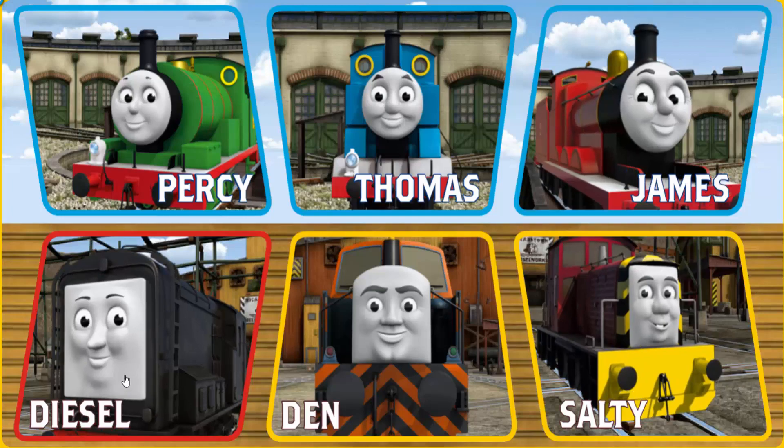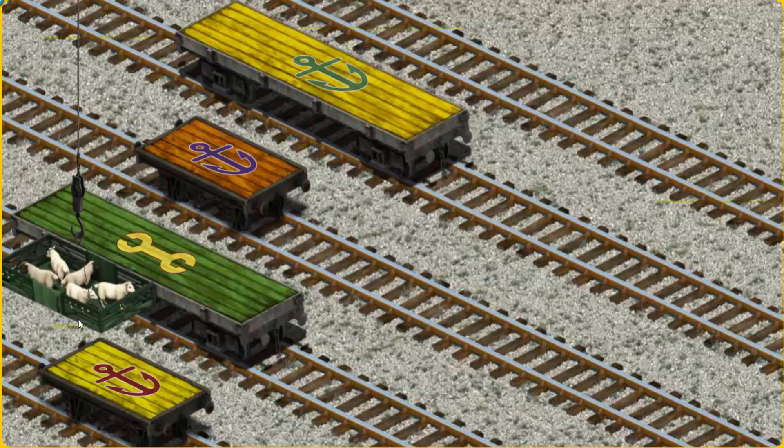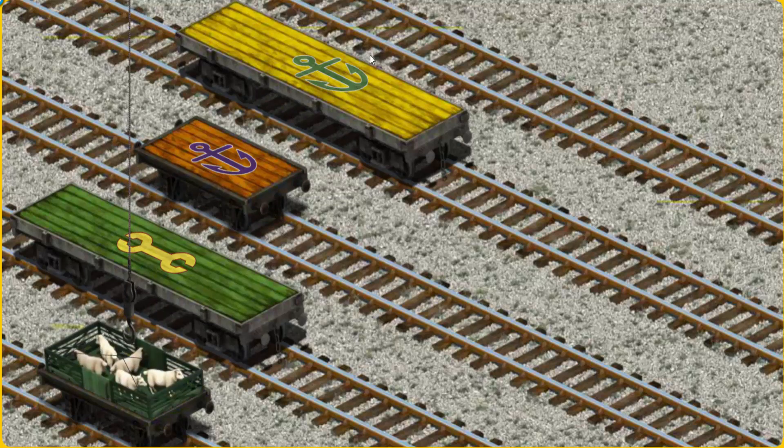It's a busy day at Brendam Docks. Thomas and his friends have many deliveries to make. Diesel must deliver the sheep to Farmer McCall's farm. Help Cranky find the sheep. That's it! Let's lift and load. Now the cargo must be loaded. You found it!